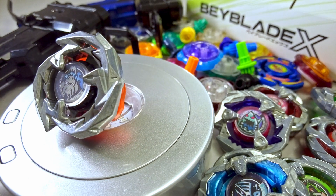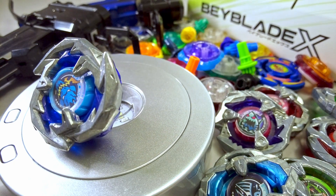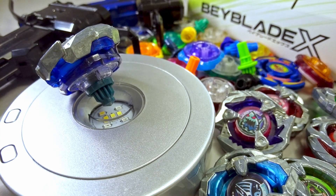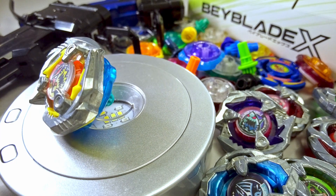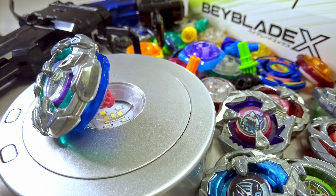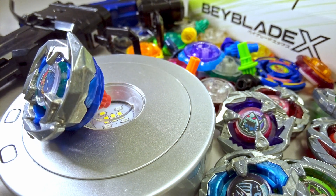At number 10 is Grandsword 360T with 91.85 EPR in 60 battles — personally I prefer this build over the stock combo because of its consistency. At number 9, Grandsword 360 High Needle with 92.15 EPR in 65 battles. Number 8 is Shark Edge 460 Needle with 92.66 EPR in 26 battles — a promising combo to watch. At 7th place is Night Lance 360T with 92.87 EPR in 31 battles.